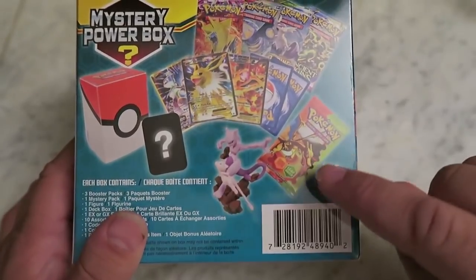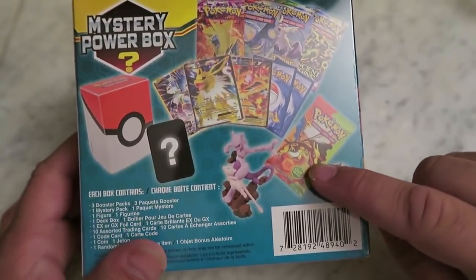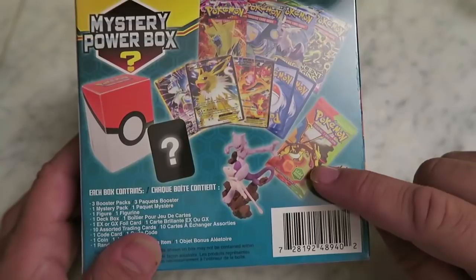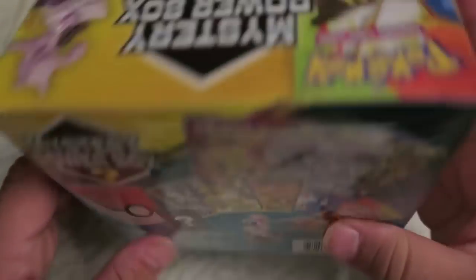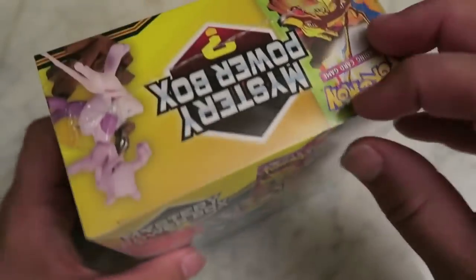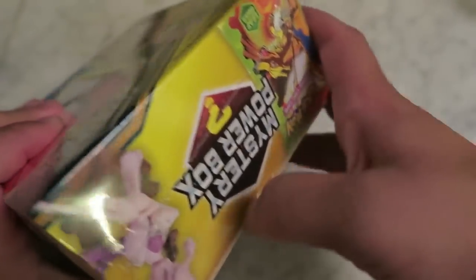You're probably gonna get a figurine — you could get this one, what is it, Leaf Green, Red, Fire. You're gonna get four packs if you get the Special Edition or the Mystery one. So let's get going, guys. Let's figure this out.